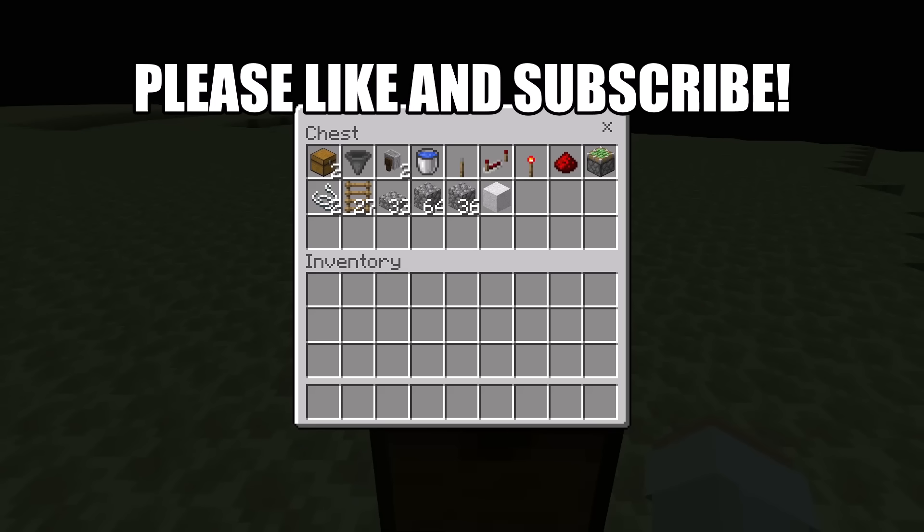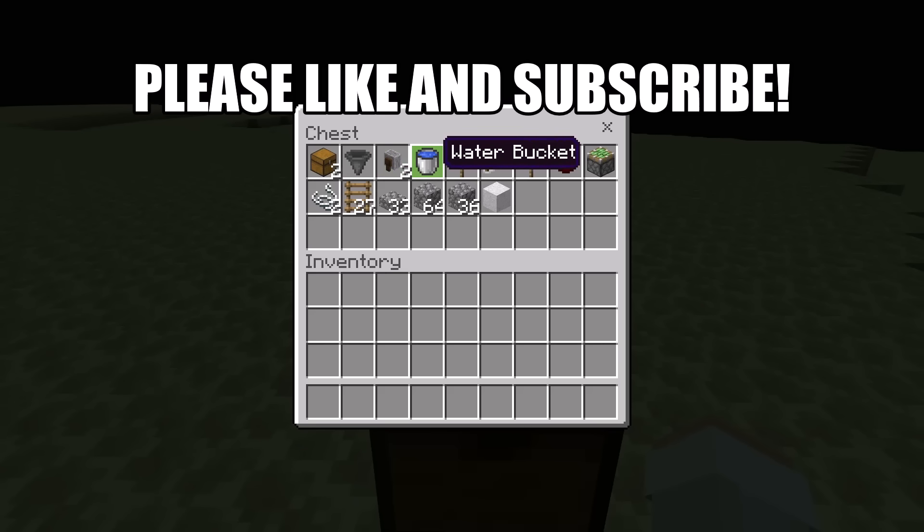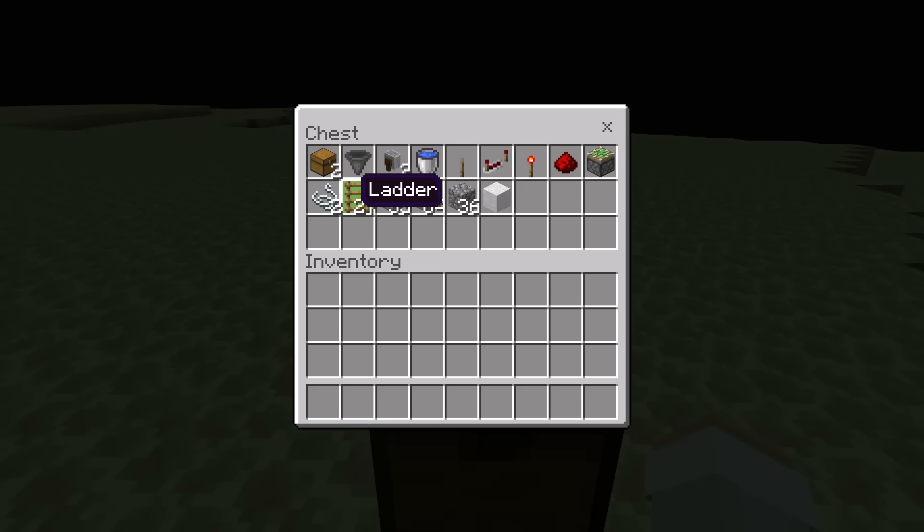For this Gravity Block Duper, you'll need two chests, one hopper, two grindstones, one water bucket, one lever, one redstone repeater, one redstone torch, one redstone, one sticky piston, two string, and 27 ladders — though the amount of ladders you need may vary. You'll also need 33 slabs, about a stack and 36 solid blocks — you can use any type of solid block like cobblestone. And finally, one of the gravity block that you want to duplicate. By the way, you can change the gravity block you want to duplicate.